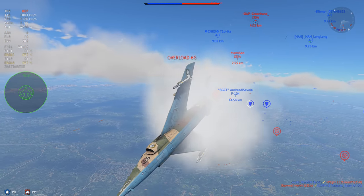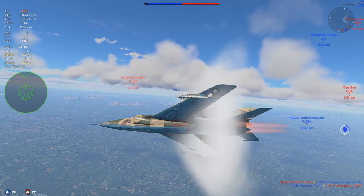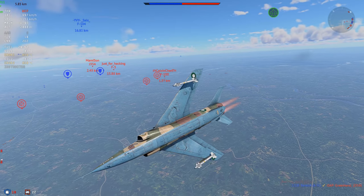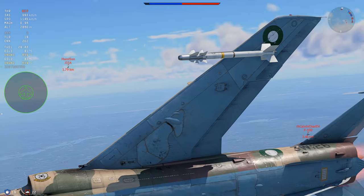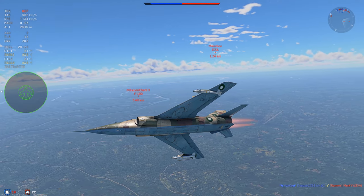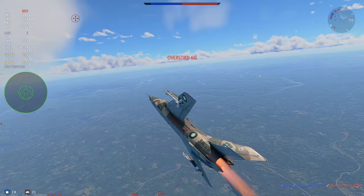An AIM-9B shot our way by the J-35A — no real problem. We just roll out of the way and that's not going to track. Here comes the F-100. This is already a bit of the trick I want to show you, but I'll have a better example. What you do is maintain Mach 0.95 and just go horizontal. I'm pulling fully with my keyboard right here and it looks like the J-35A is gaining on me for a little bit.